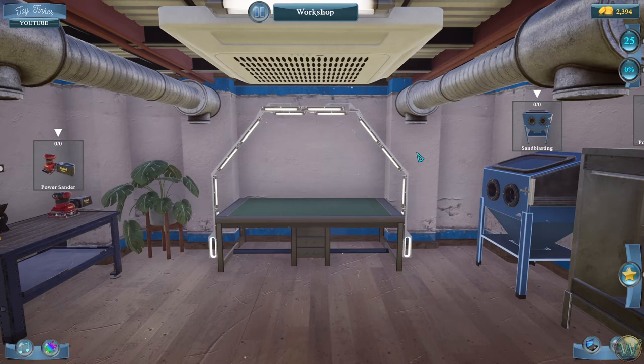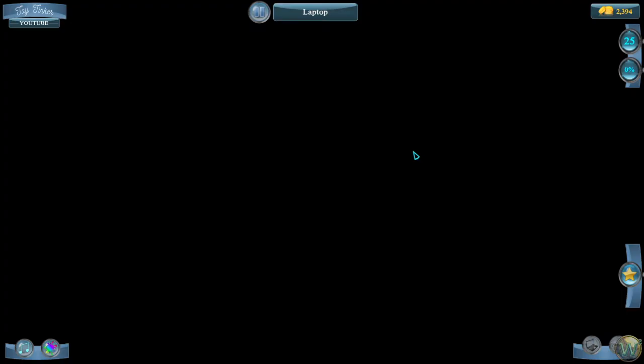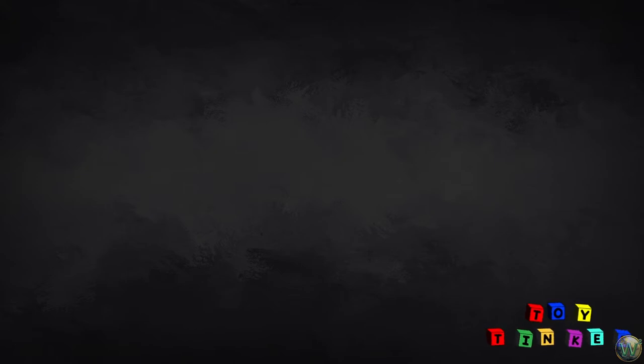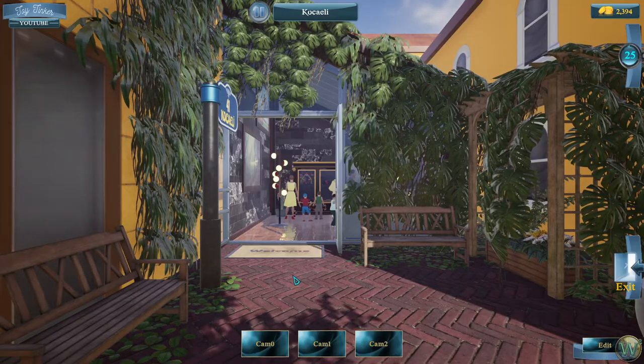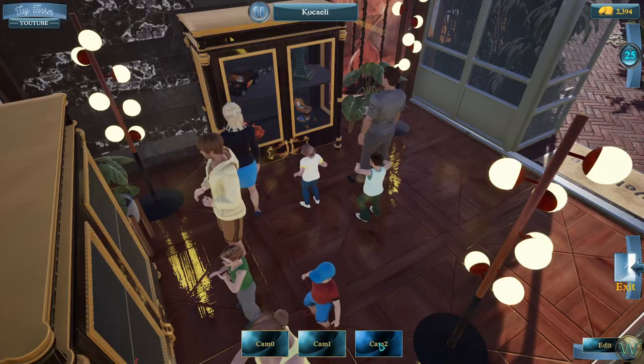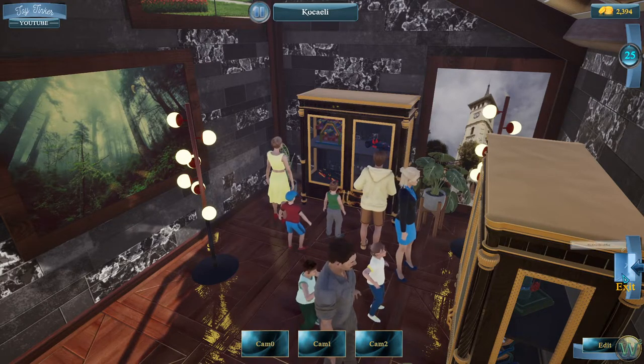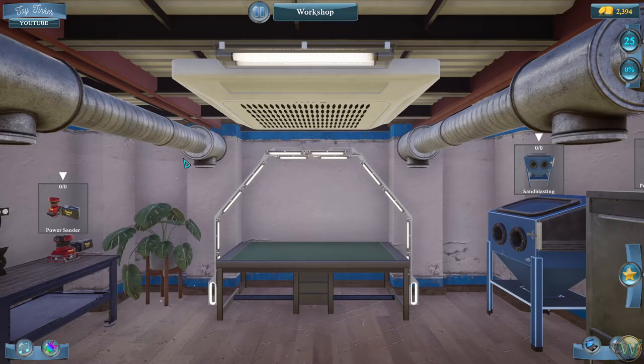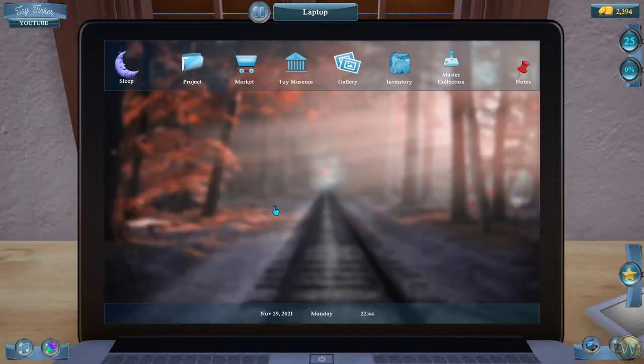Hello and welcome back to Toy Tinker Simulator. In the last episode we took a look at the museum and managed to place or make the eight toys we needed in order to open it. So we have the museum to now check out and explore, and we can look at the cameras to see what people think. Today we're going to take a look at the master toys. I managed to level up to level 25, just barely, so we can take a look at those.